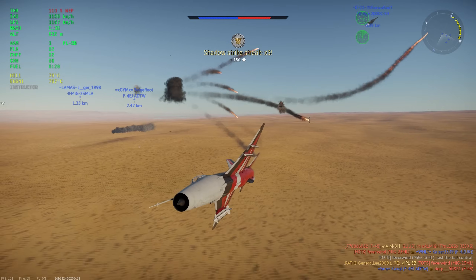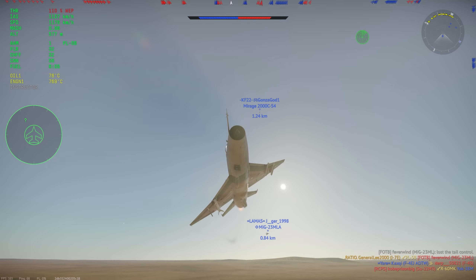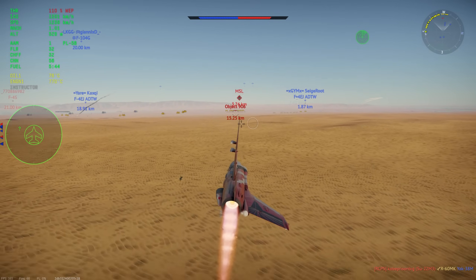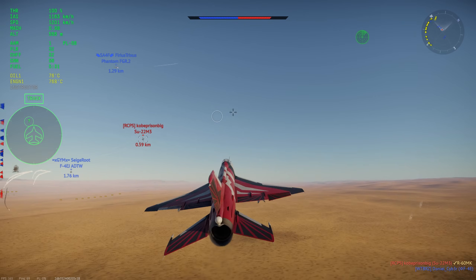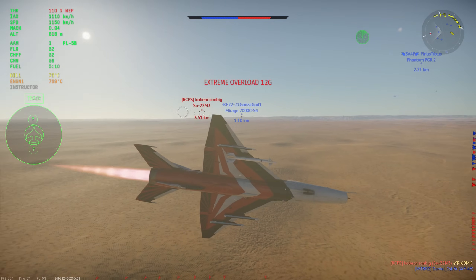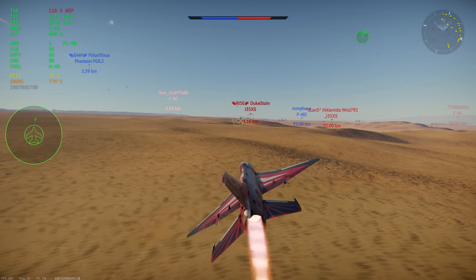The J-7E is essentially what you'd expect if a MiG-21 and an F-5 had a baby, and it is very, very fun to fly. You can dogfight most aircraft that you'll find in these 11.0–12.0 lobbies, although of course the 4th gens will give you a tough run for your money, especially the F-16. The F-16 is just a better aircraft in a 1v1 dogfight. However, it's close enough that considering the skill level of most players, you can typically take care of them in the first few turns before the F-16 can utilize its advantage.